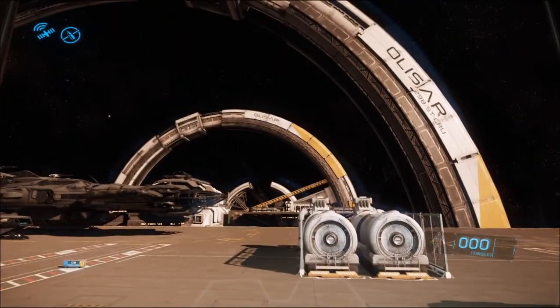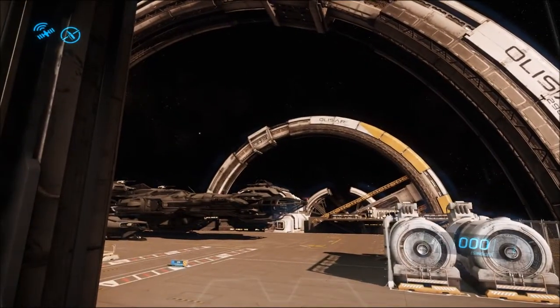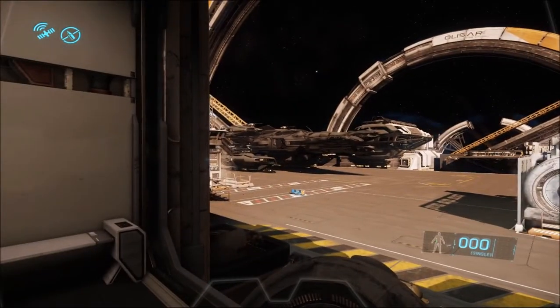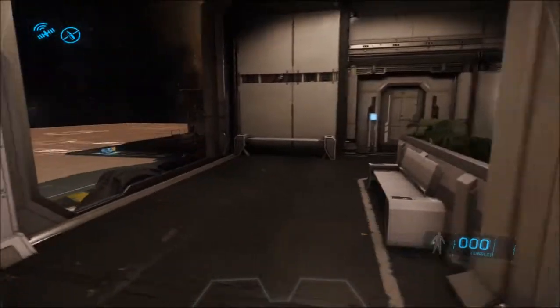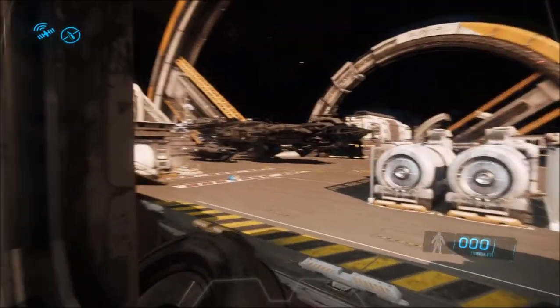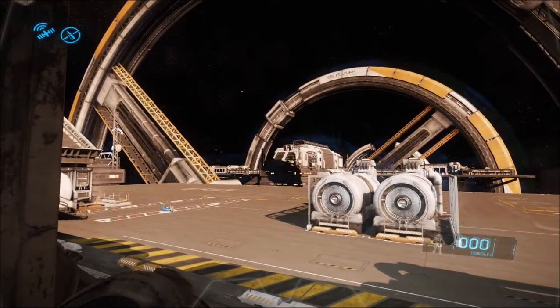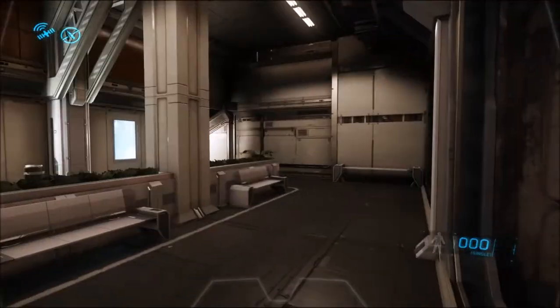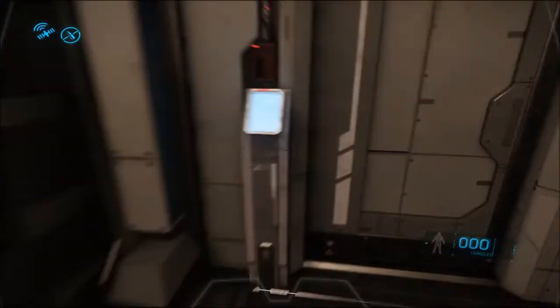Here we are — this is Port Olisar, so this is a massive space station where you can spawn the ships. There's a Constellation out there already, so that's what it'll look like in the game. The scale is just fantastic — it really is. You just get that whole feeling of it.